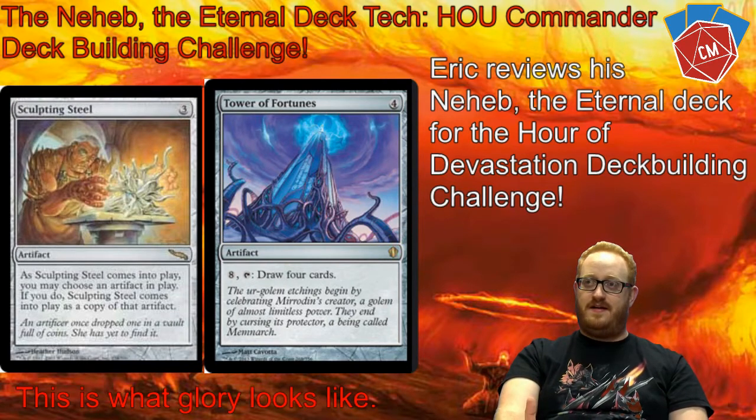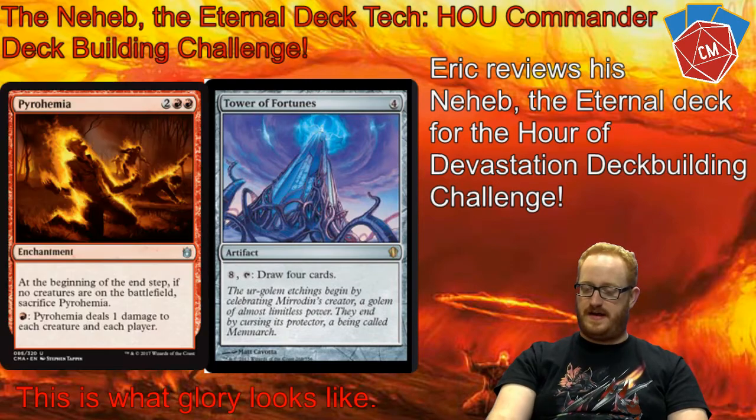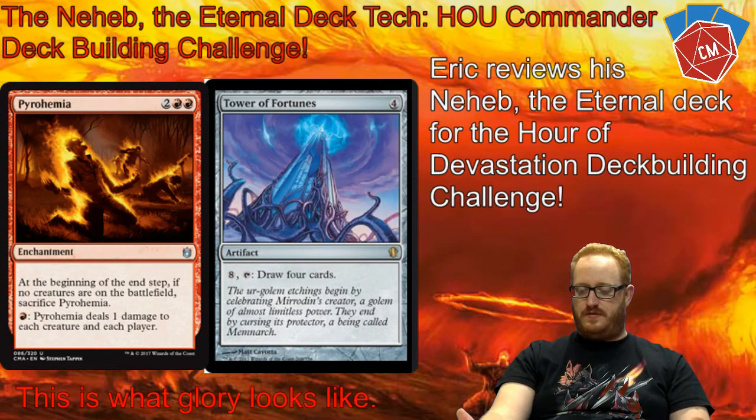After artifacts, we just have one really quick enchantment, which is Pyrohemia. It says if there are no creatures in play, destroy the enchantment — but for a single red, you can deal one damage to all creatures and players, any number of times. So that one's really good.